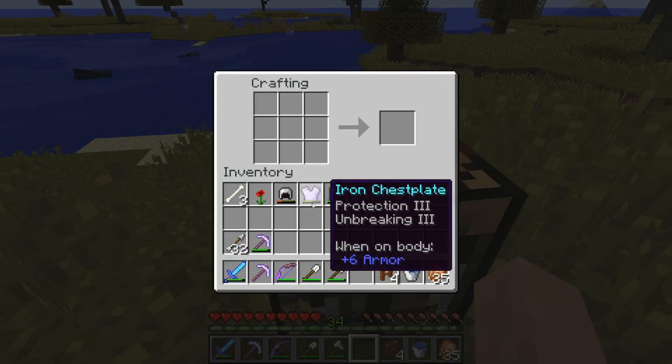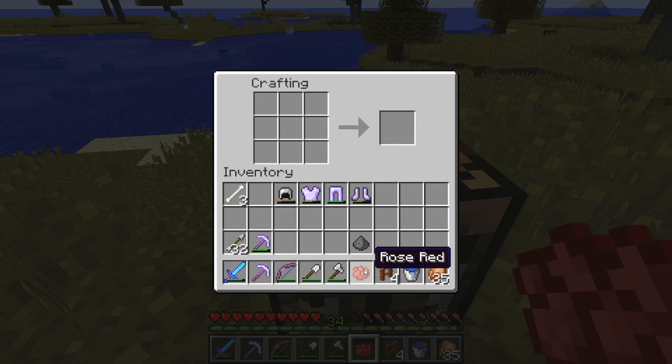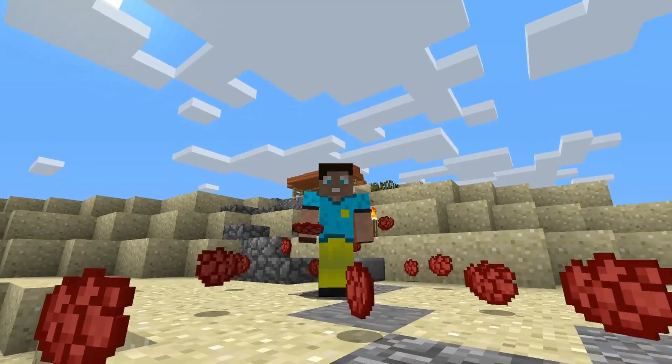I've already done some off-camera work and I've made this crafting bench. So here we place this down, then you open that inventory and you place the poppy right in the middle. Bam — Rose Red dye! Guys, you just made dye, hallelujah!